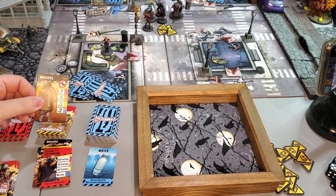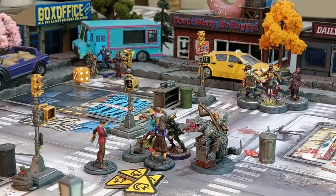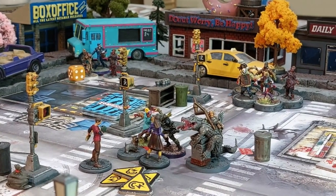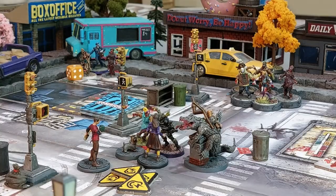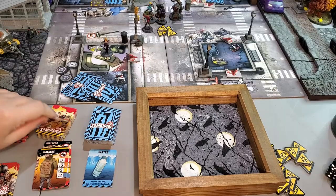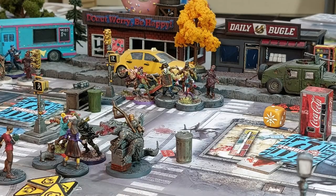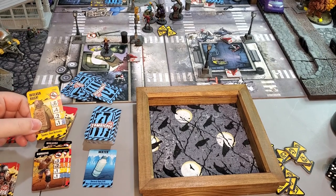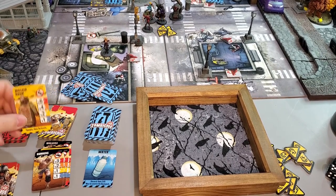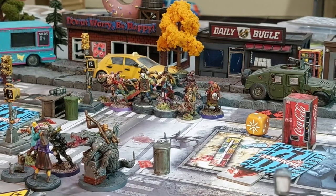We're in yellow, not orange yet. From spawn point one: three walkers plus the mailman, who carries Plenty of Bullets if killed. From the blue spawn at red level: three runners plus the pizza guy — we get three XP if we kill him. From the last spawn at yellow level: two walkers that spawn and activate, plus the Crazy Cat Lady who throws cats at everyone in her zone for one damage each.